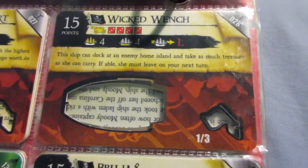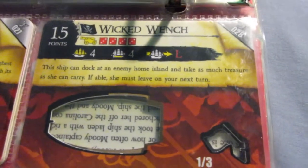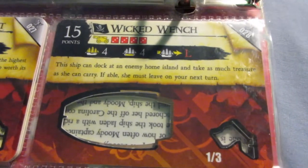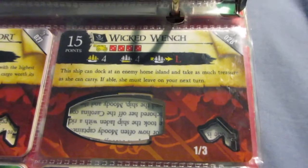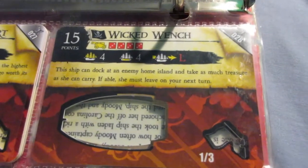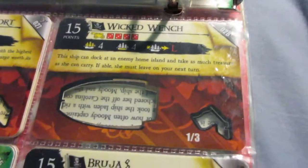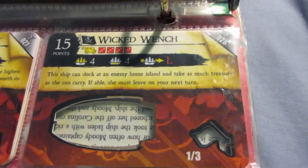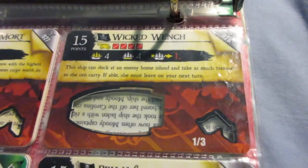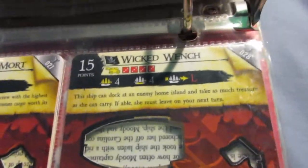The Wicked Wench is actually really cool — she has the Home Island raiding ability, but says 'as much treasure as she can carry,' so this ship isn't limited to taking one coin per turn from enemy Home Islands. I would recommend Hammersmith, who gives the Captain and Helmsman abilities in one crew. You'd have those two abilities and still three spaces left over for just 20 points, so a pretty good deal.